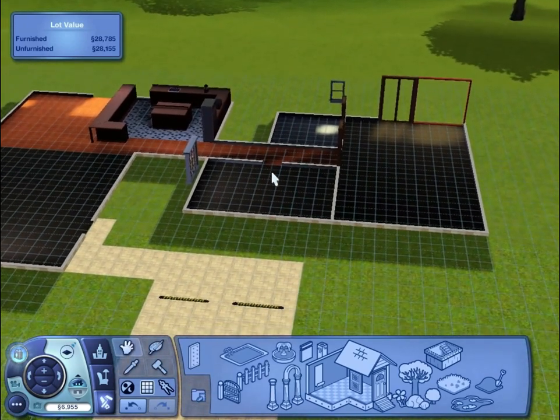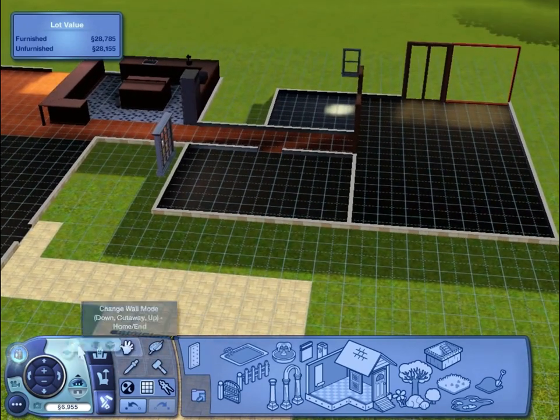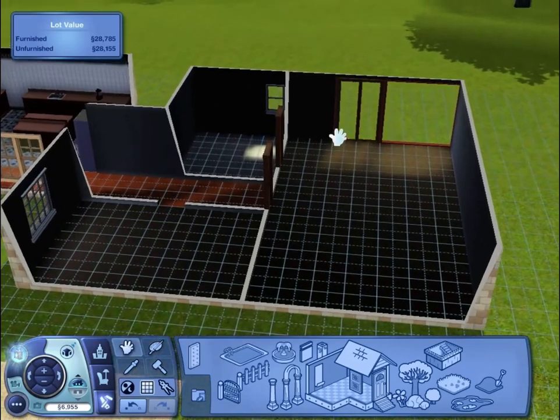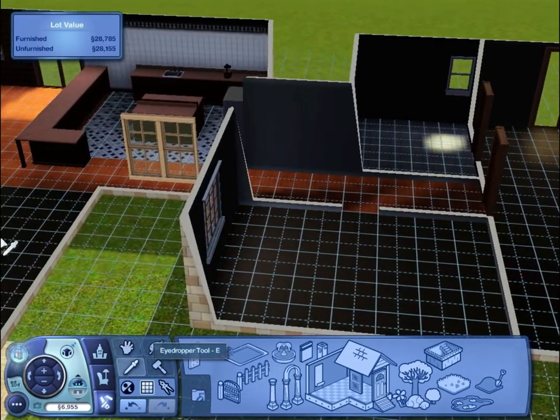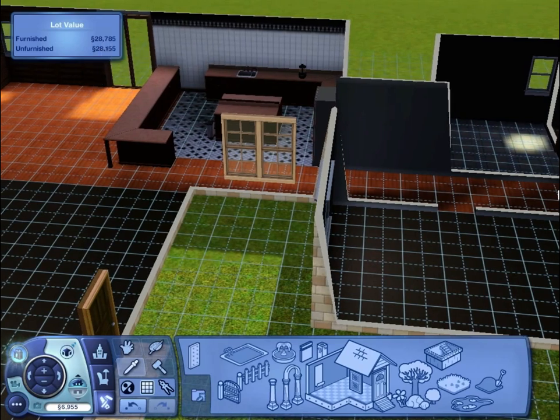We'll put it there, which will be above the toilet — a little bit intrusive, but fine. Right, so that's most of the interior decorated. We just need to do the wallpaper for Walt and Skyler's room. Oh, we've done this as well — I need to eye-drop that as well.